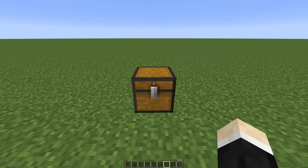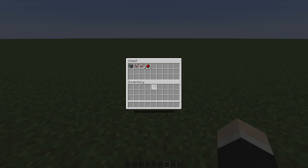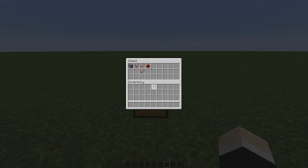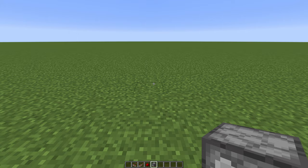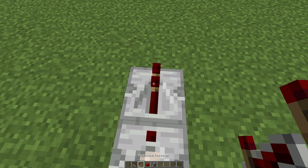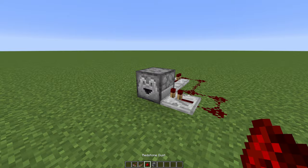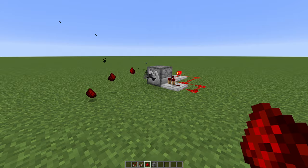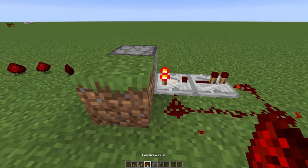Here are the items you need for the first dropper clock: a dispenser, one comparator, two repeaters, and six redstone dust. You can also use just one repeater. Place it on the dropper: dropper down, comparator behind it, repeater, redstone dust, second repeater, and some more redstone dust. Test it out, place a stack of items inside, and it sure is working. By just placing a block in here and redstone dust on top, you can save one repeater.